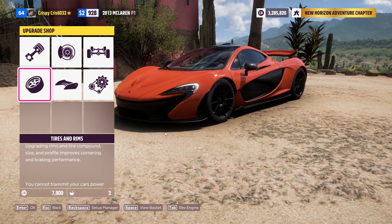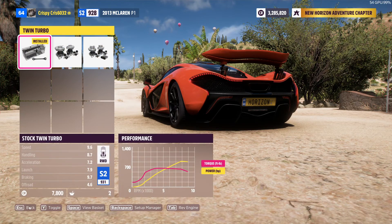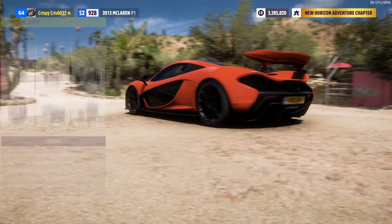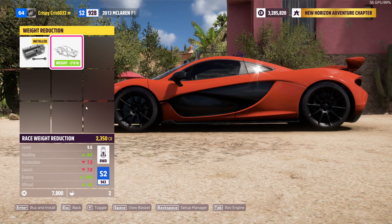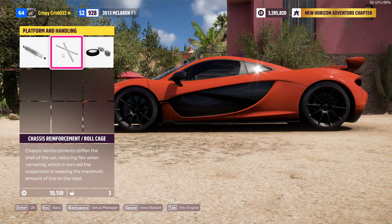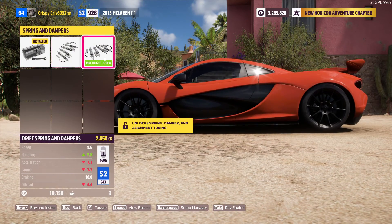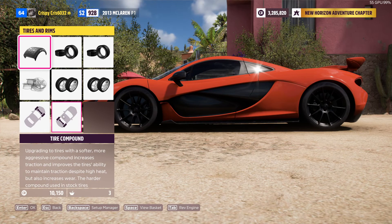Let's see what else I can do. I would add more weight with that. Hold on — weight reduction. Handling goes up, acceleration and launch go down, braking goes up, and off-road goes up. I don't care about off-road, but for $2,000 I guess that's good. Not this. Hell no. I'm not gonna do the rims because the stock rims are already good enough.